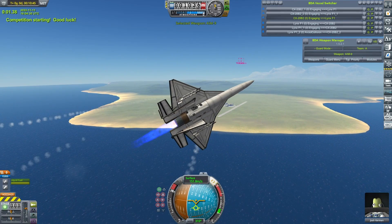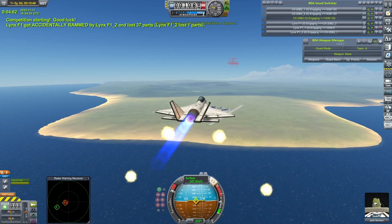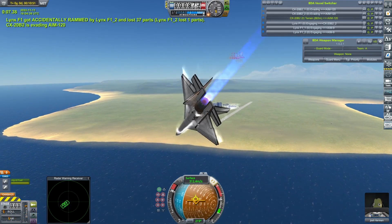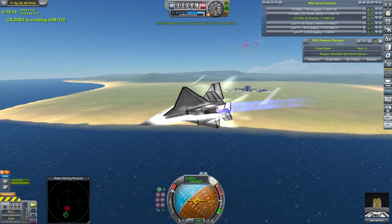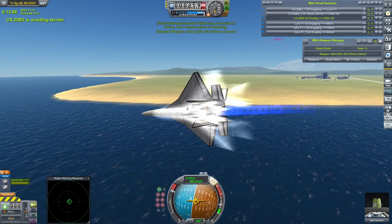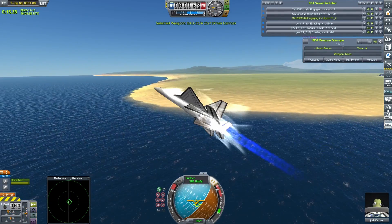The final fight starts. I'm just wondering if that quirk with this version of BD Armory, where they fire quite a lot more missiles than they're supposed to, would be having any effect. But no - the CX-20 would generally be releasing all of its missiles before it got into gun range anyway, so it wouldn't have them available for close quarters combat.